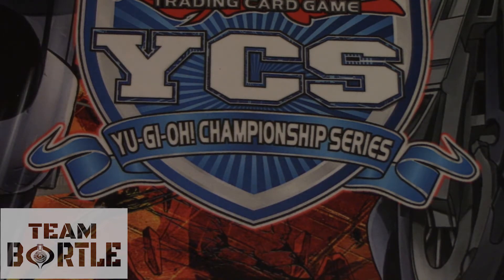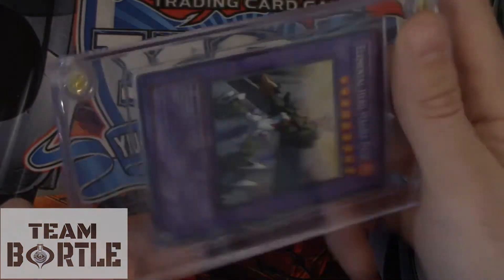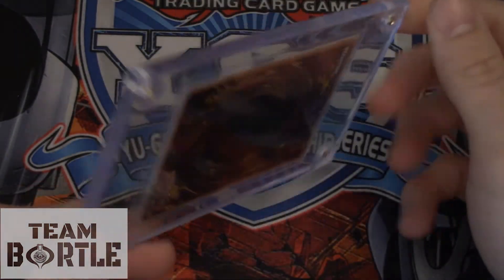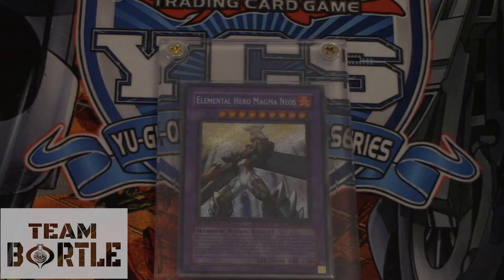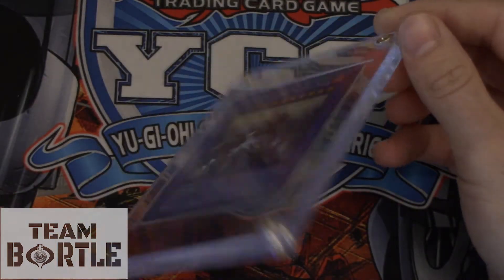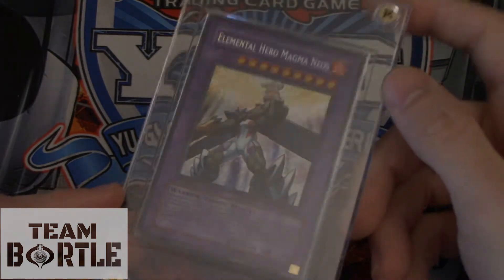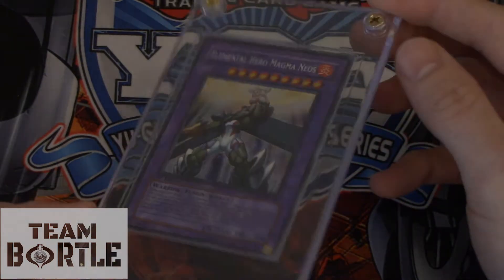We're going to start from number 25 and go all the way down to our number one pick. At number 25, we have Elemental Hero Magma Neos. This is a secret rare first edition card — probably one of the only fusions that came secret in an actual booster set. This card is in mint condition. If you want this card, it's about $70 on eBay or TCG Player.